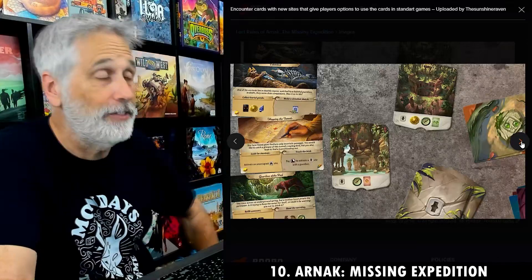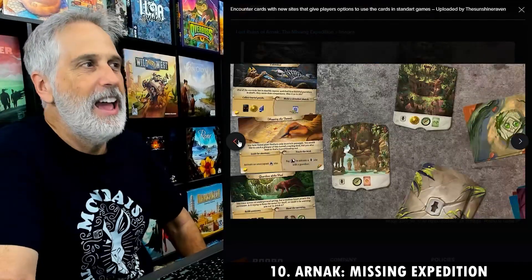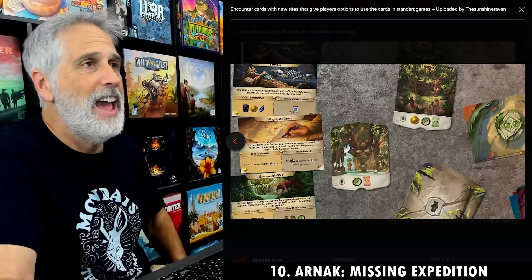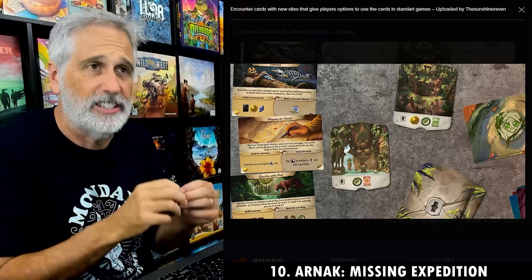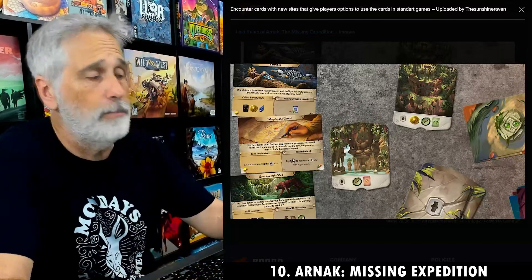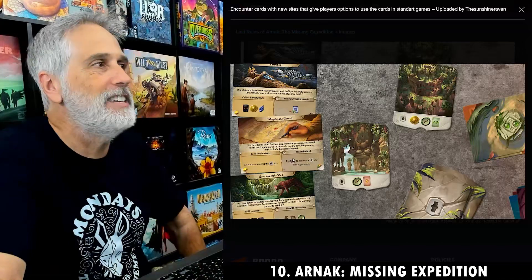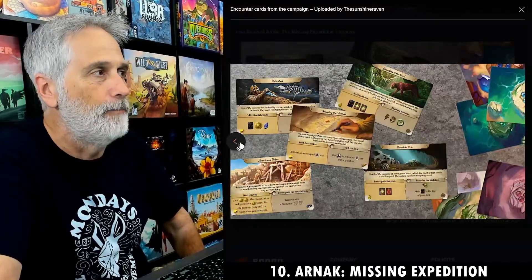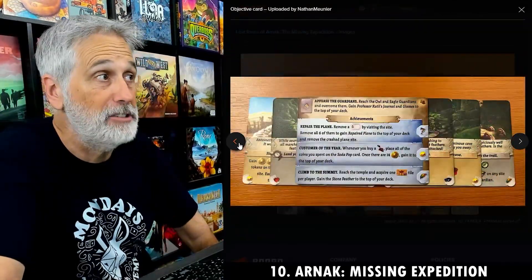I'm sad to say it's only for two players, but it works great. My only complaint is that it feels like the game has gotten longer. Arnak is already on the long side for Jen's and my taste, and the extra level of puzzling — not only worrying about what I need to do, but what you need to do as we coordinate our actions — makes it take a bit longer. We still play five rounds, it's a deck-builder, relics come out over time and fewer items are available, research and exploring work the same. But these new objectives make us do different types of activities, mix things up from game to game, and force us to play in really interesting, unique ways that sometimes slow the game down a little bit.